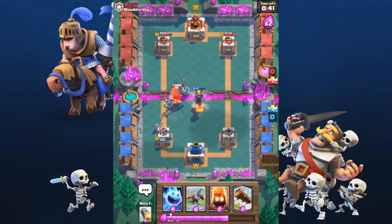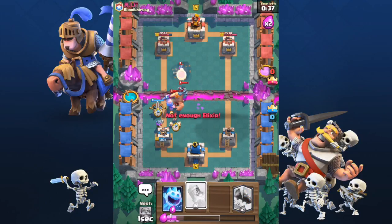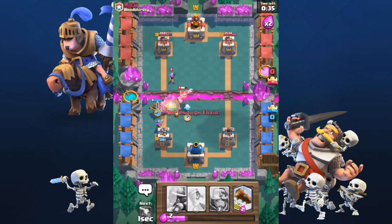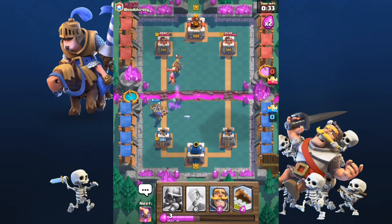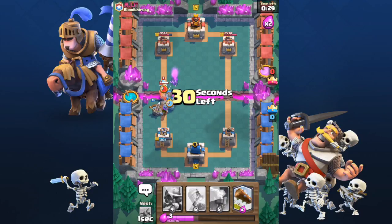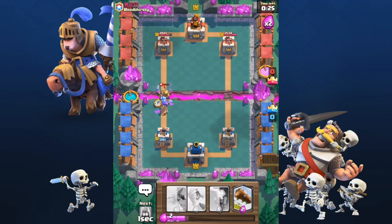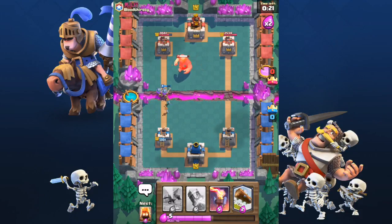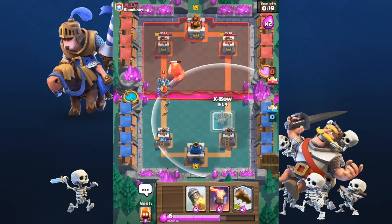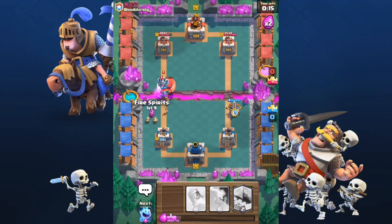In the first part of the video I will talk about how to play with the X-Bow. What is making an X-Bow deck so strong? First of all, if you have an Elixir advantage on your enemy, you can keep playing the X-Bow and your enemy can only defend against it. And as long as you protect your X-Bow perfectly, your enemy doesn't have a chance to counter you. When we look at this game, we can see that we finally have the Elixir advantage, and at this point we can place the X-Bow to the right and force our enemy to keep defending.